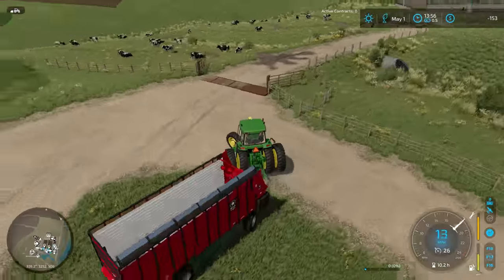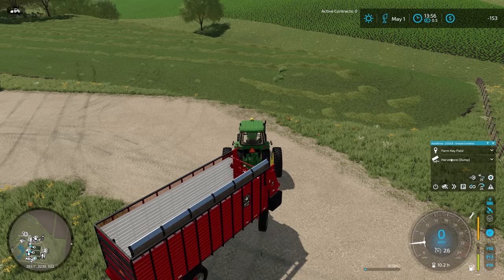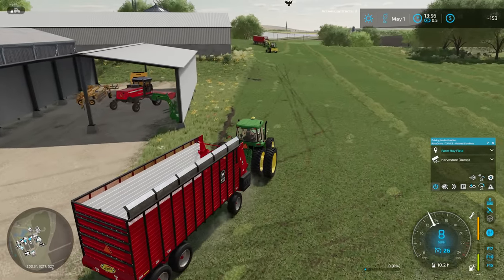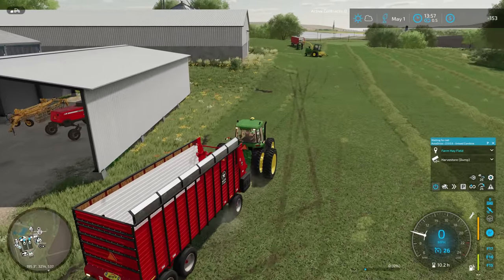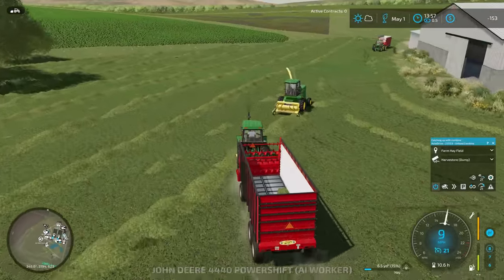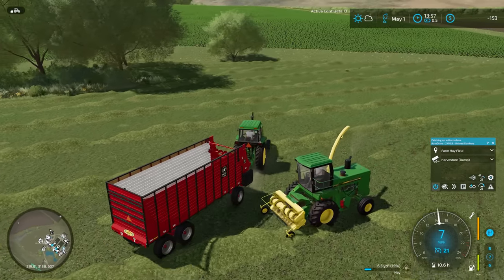So let's see if I can set this guy up the same way as we have the other one — which should be the farm hayfield as the drive-to point, the harvest store as the dump point, and tell him to go. My assumption is he's going to come out here in the field and sit at this point and wait until he is needed. Hopefully he's not going to be in the way here since we've already taken off the headland passes.